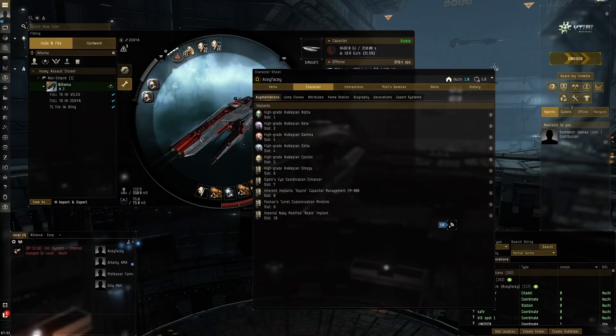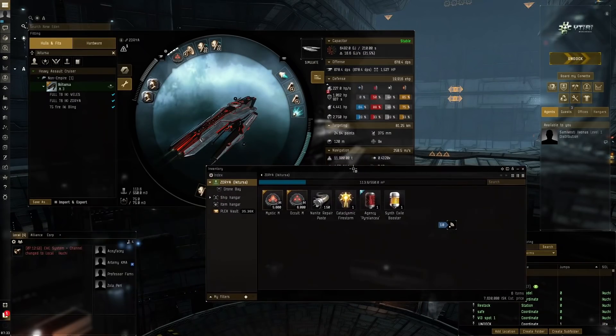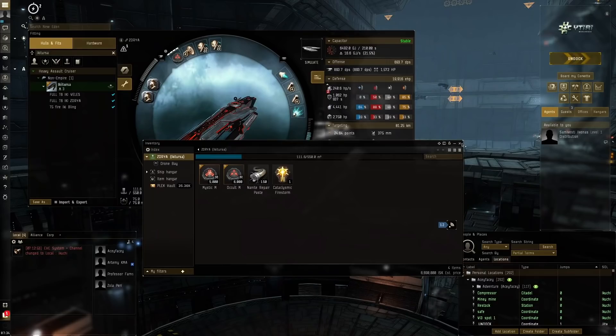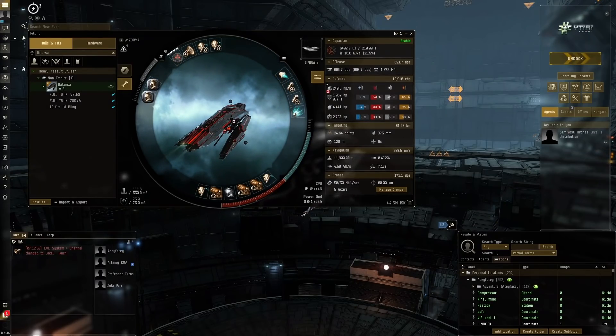We're going with the high-grade Asclepians and really holding nothing back. The only thing I'm holding back is this Sentient-A-Type multi-spectrum — I couldn't get my hands on an officer one. We're using these as if farming T6 firestorms on Tranquility. We're using some cheap boosters just to aid a little — Pyrolansia Dose 1 and an Exile booster. The Dose 4 has a really good DPS increase, but it costs 50 million ISK, and the whole point of firestorm is very little maintenance cost because the filaments are so cheap.